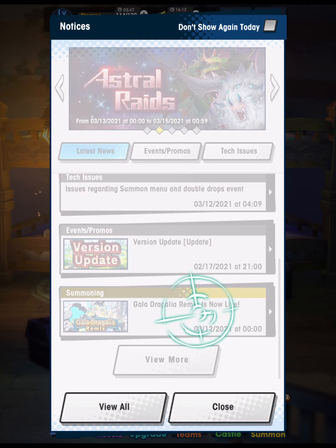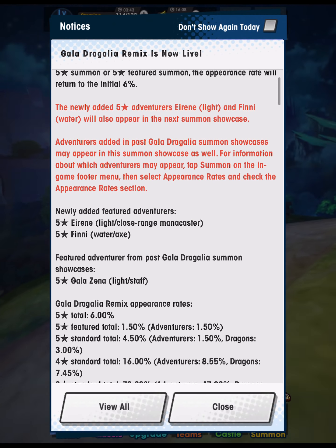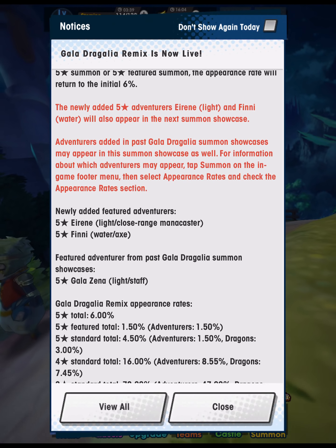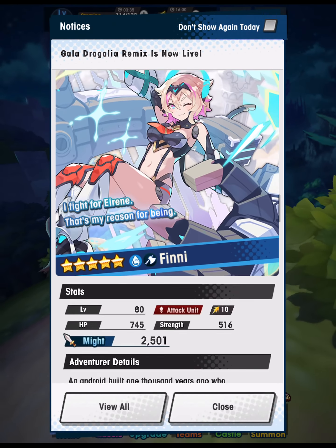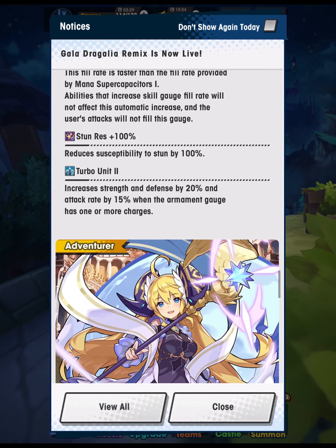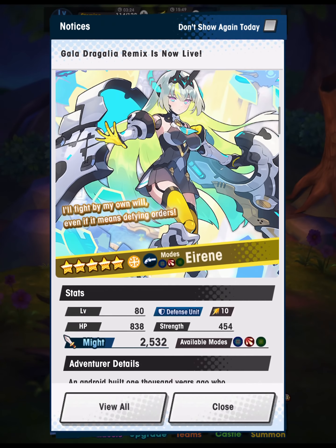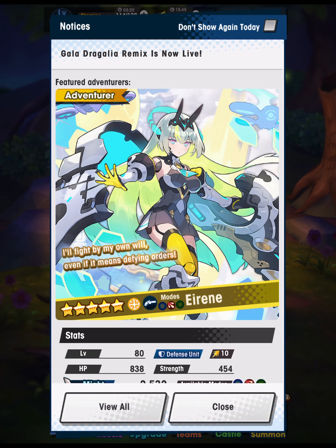Let's click in here to the Gala Dragalia remix. Irene's a light close range mana caster. Feeny's a water axe. Gala Zayna is returning here — she's a light staff. Notably she is not a healing unit; she is an attack unit, and that is very felt in Lilith's Encroaching Shadow on the harder difficulties.